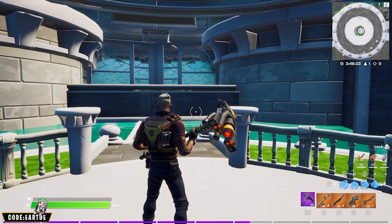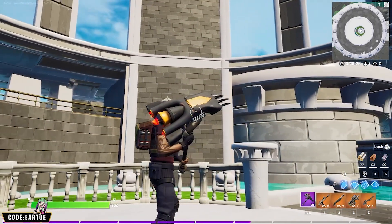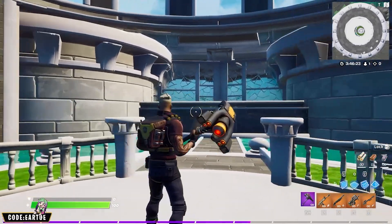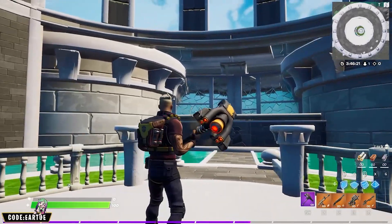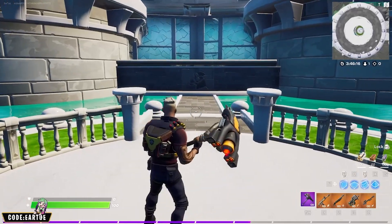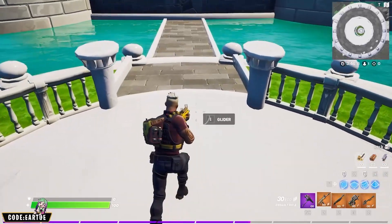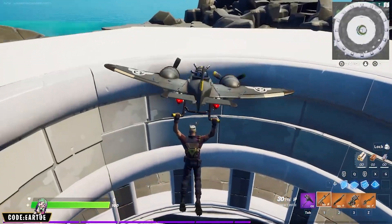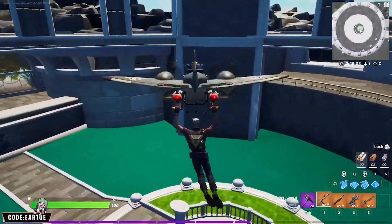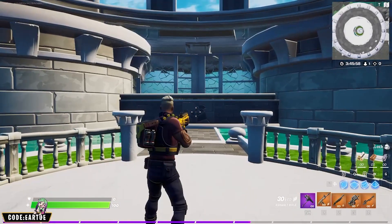I'm really happy I got to use this back bling because I never get to use it — that shade of color does not match anything, but it fits perfectly here with the shirt. The brown on the top of the back bling matches really well with the tattoo. For the pickaxe, it stretches a little bit of the yellow, and for the wrap the same thing — I also like the brown on it. For the glider, there's a little bit of red on it that matches really well with the red on his bullets on top of his shoulder.